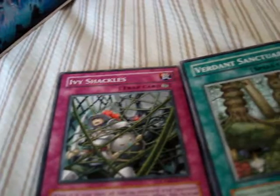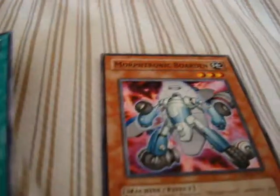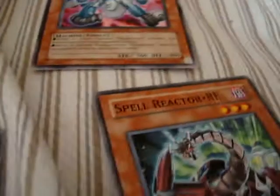What I got from it is Ivy Shackles, Verden Sanctuary, Morphronic Borden, Descending Lost Star, Morphotronic Force Field, Spell Reactor RE, Cross Sword Beetle, and Super Solar Nutrient.